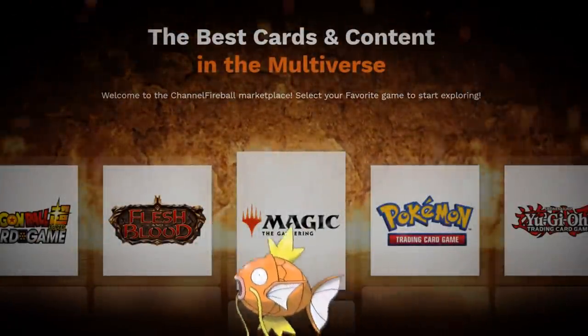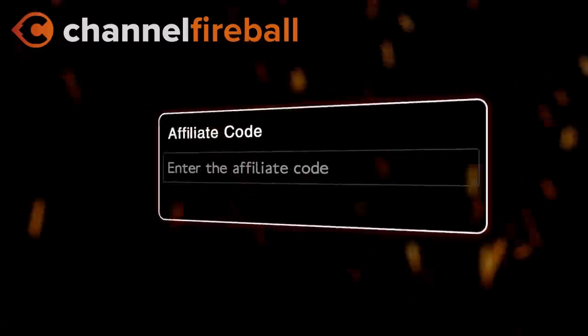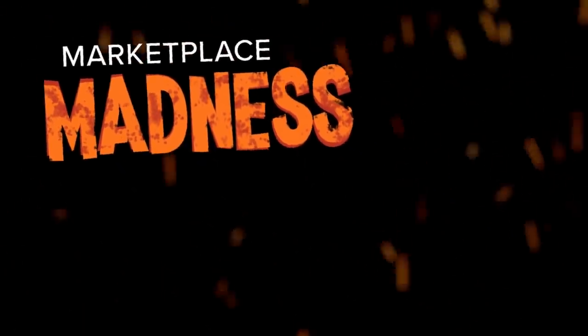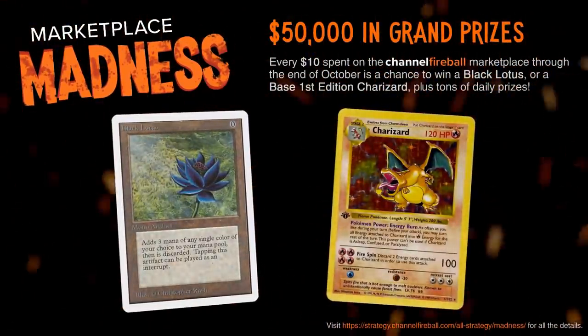Looking for Magikards or Magikarps? On the new CFB Marketplace you can buy directly from local game stores. Support the channel by using the referral code LVD at checkout and be entered into the month-long giveaways culminating into a Black Lotus and first edition Charizard.